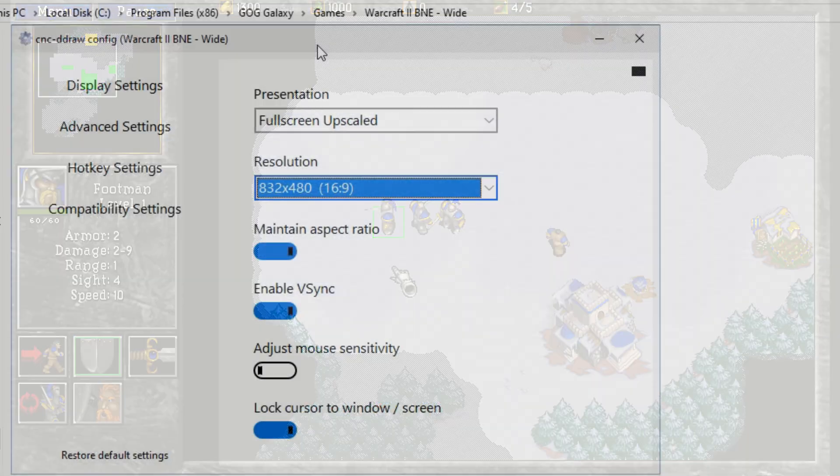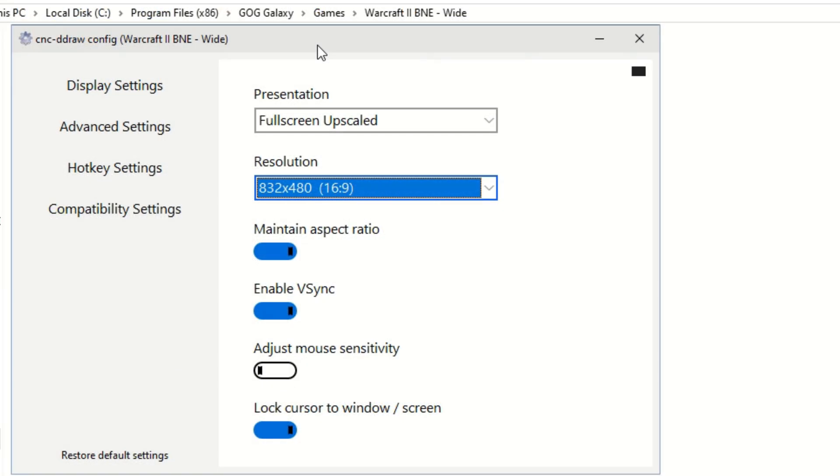After downloading the Warcraft 2 widescreen patch, what I personally did was make a copy of my Good Old Games copy of Warcraft 2. Right within the Good Old Games Galaxy Games folder, I just copied and pasted the entire Warcraft 2 Battle.net Edition folder. I then unzipped the Warcraft 2 widescreen patch into this new folder, which I labeled as 'Wide', and had it replace any existing files whenever Windows prompted me to skip or replace same-named files.